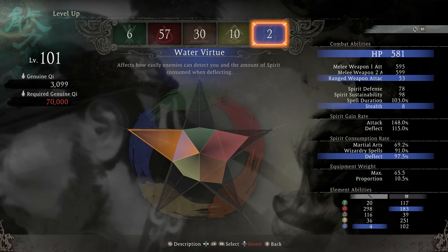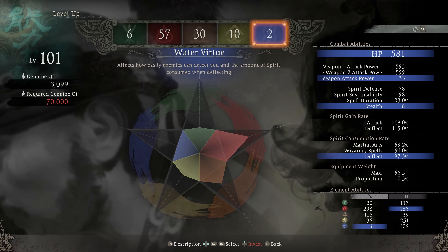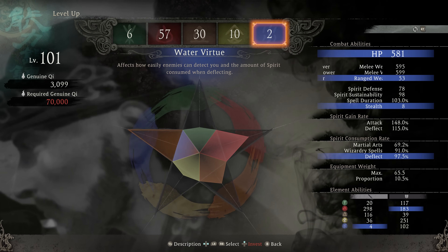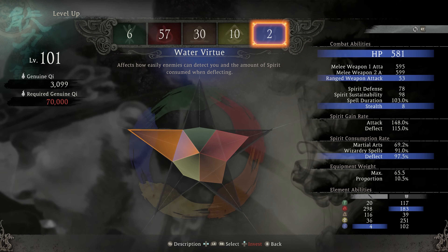Lastly, we have the water virtue. Not only is this going to increase all ranged weapon attack damage, it's also going to increase the stealth stat, which will allow you to get more critical attacks more easily by sneaking up on enemies or jumping from above. And it's also going to decrease the amount of spirit that's used as you are deflecting.